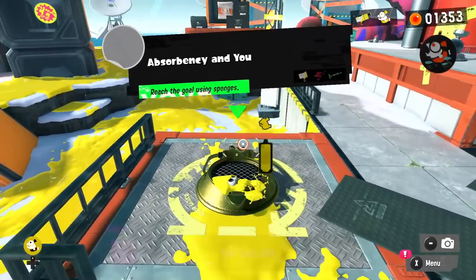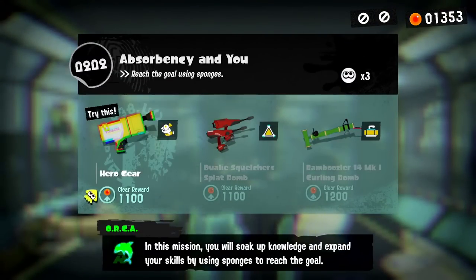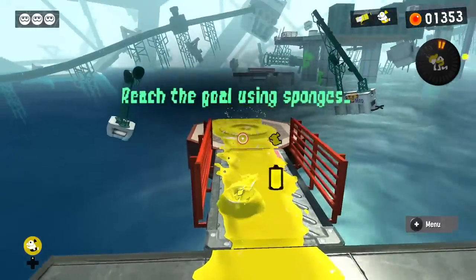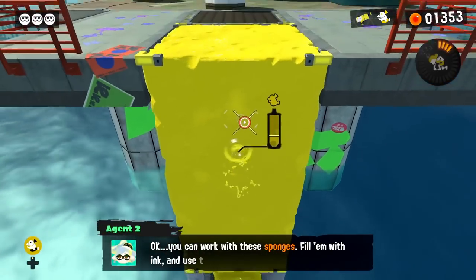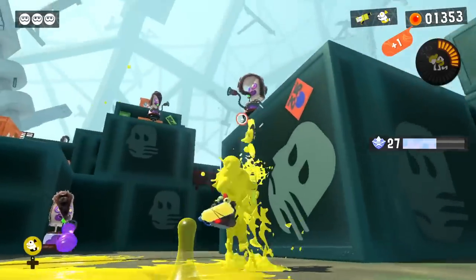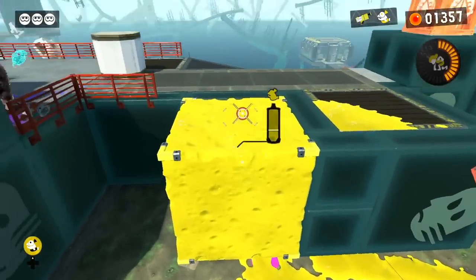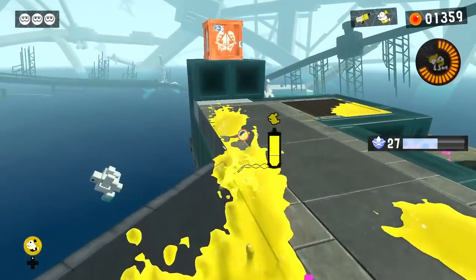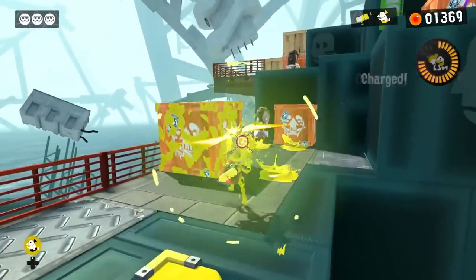'Absorbency and You — reach the goal using sponges.' This one has three weapons but we're just using one. In this mission you will soak up knowledge and expand your skills by using sponges to reach the goal. We haven't seen too many sponges in this game but we've seen them in other Splatoon titles. Basically you just splat them and they get all absorbed. Fill them up with ink and use them to your advantage. Enemy ink is going to make them shrink. There are a lot of enemies focusing on us but I did want to go back to grab what I missed.